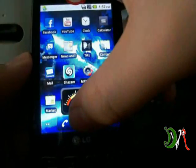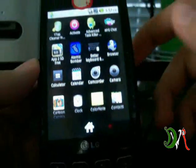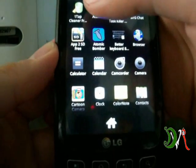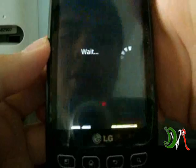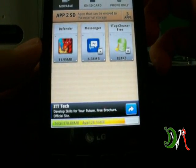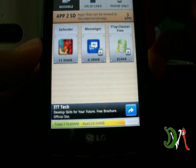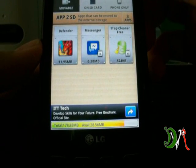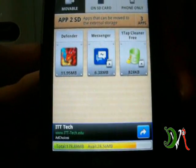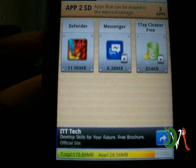I'm gonna show you probably the app of all times that people should have if you have trouble with memory. It's called App to SD Free. You will need to have an SD card on your phone — they are pretty big, like two gigabytes of space.